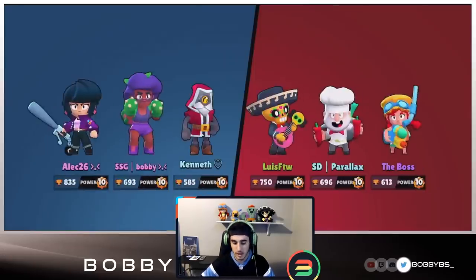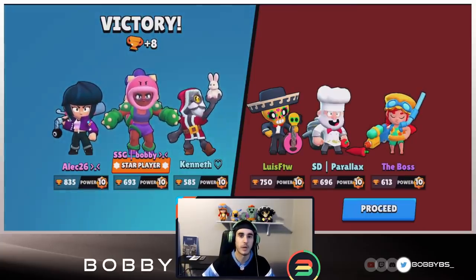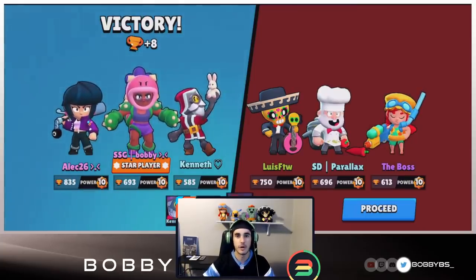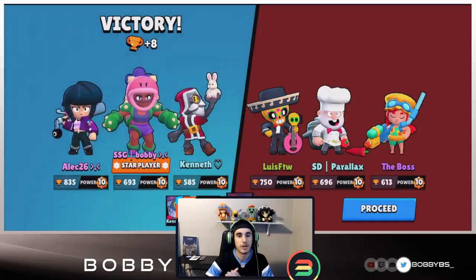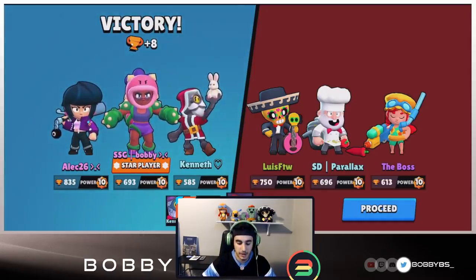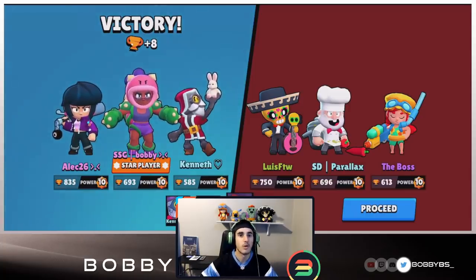We used the shield a little bit early but it didn't matter - we had a really good push and their defense wasn't up to par, so we got an amazing one push. All we really did was pop a shield and tank for the Barley. When you have a max Barley, each Barley shot does roughly six percent, so if you can tank long enough, the Barley can just wear down that IKE along with your bot. The Barley definitely is the key to this comp.